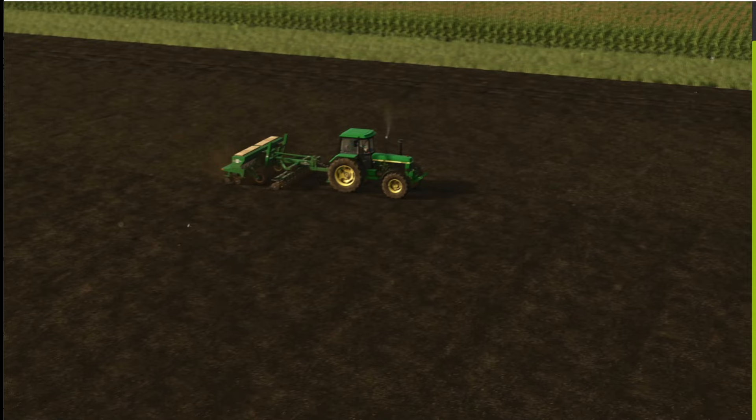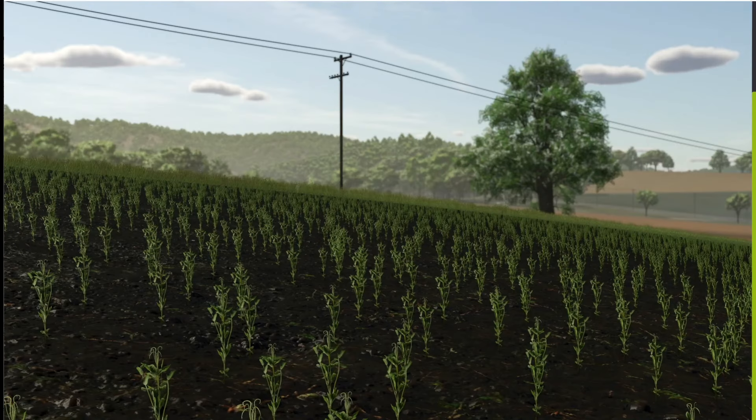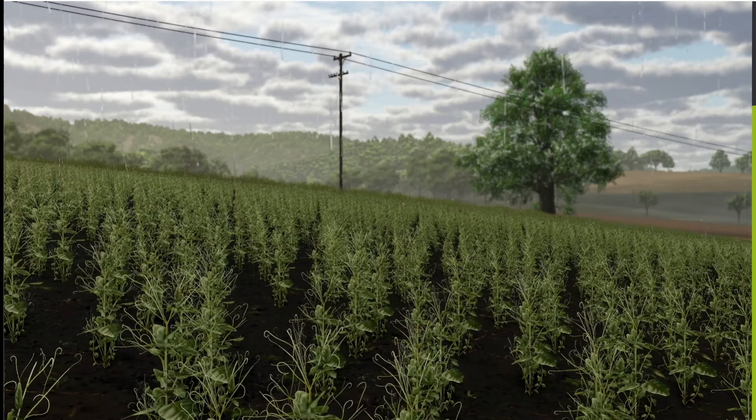Here we see the sowing process in early spring with the Great Plains sowing machine and the vintage John Deere. This is a normal sowing machine that you can use for the peas. And here they are growing — and growing a little bit more. If you have a garden, you may know them like that.